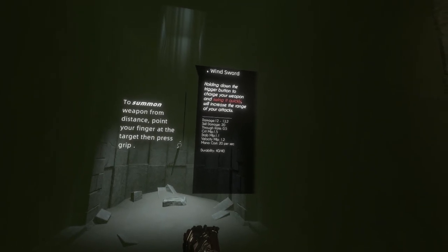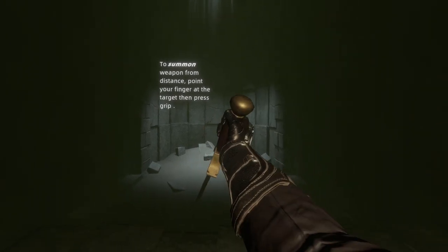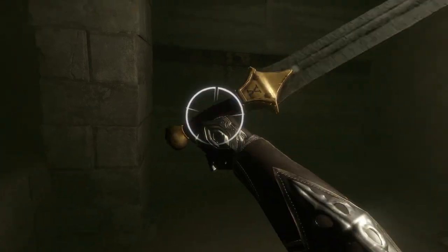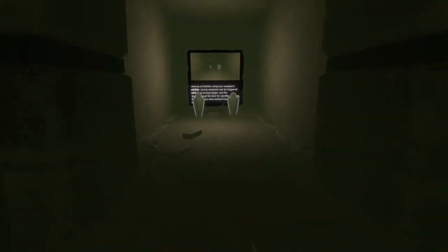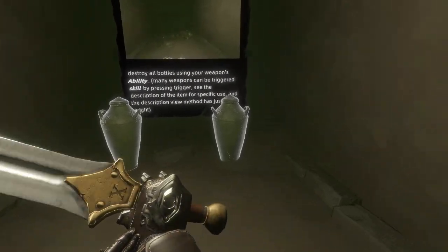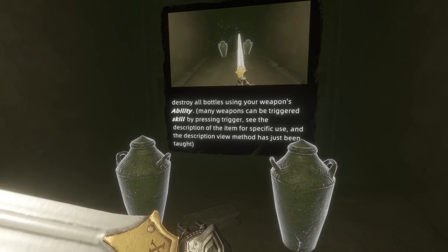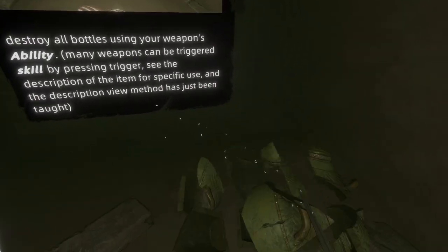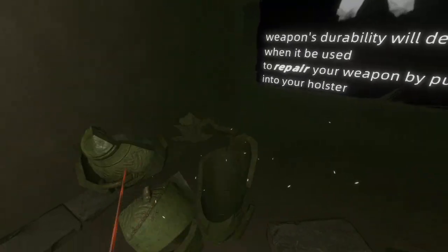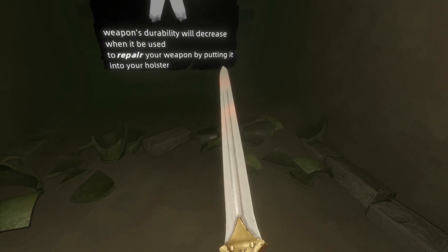Some weapons have ability — point your finger at the weapon to read the description. Point your finger to the target then press grip to summon from distance. That's nice and smooth. Destroy all bottles using your weapon's ability. Press the trigger — what's the ability of this weapon? I already didn't read enough. To repair your weapon, put it into your holster.